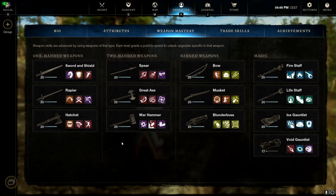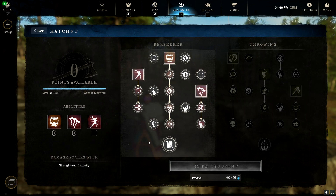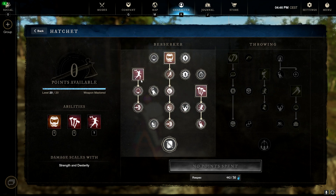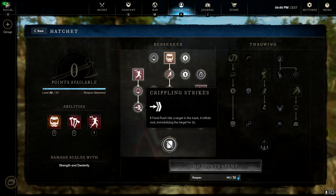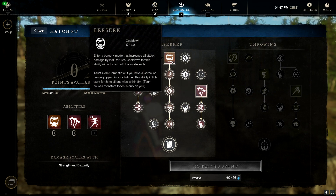The fifth build is a light armor 300 Strength melee DPS build for the Great Axe and Hatchet. It's very useful for Outpost Rush and wars due to the survivability the Hatchet provides. For the Great Axe, it's the same as always — Charge, Maelstrom, and Gravity Well. For the Hatchet we take the Berserker skill tree, with the main abilities being Raging Torrent, Berserk, and Feral Rush. Feral Rush roots a fleeing target in place for two seconds if both hits land.